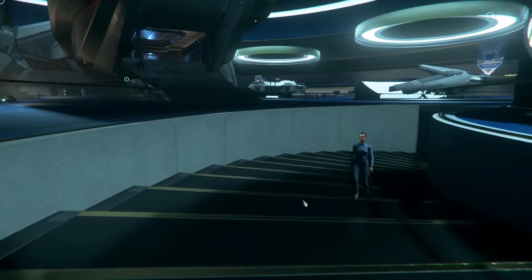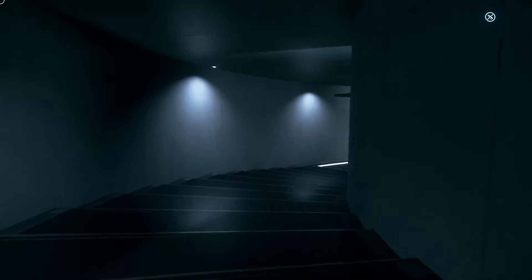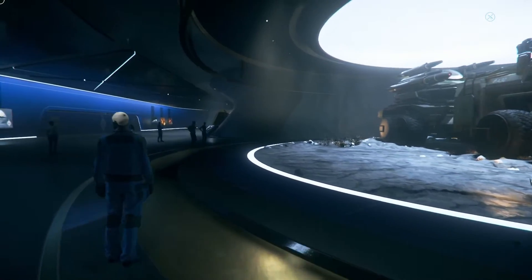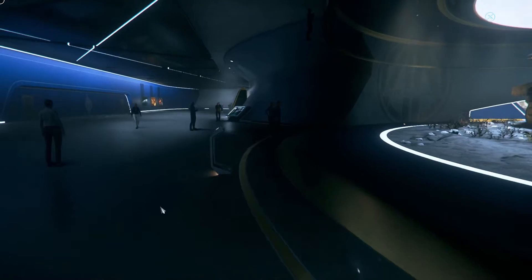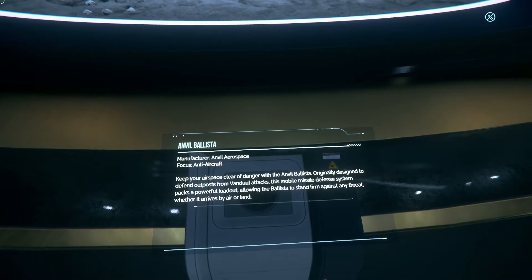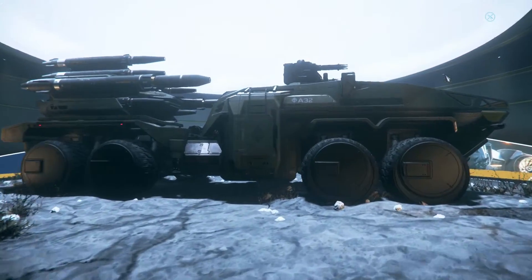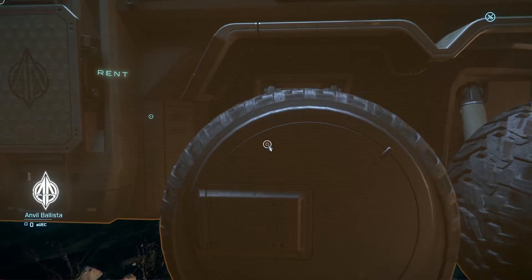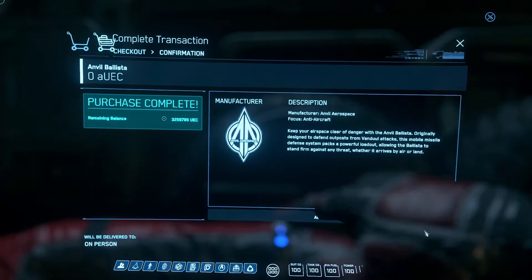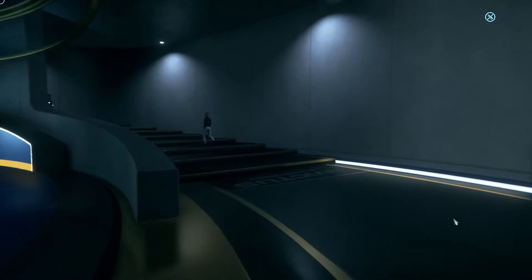We're going to do today just a little bit different and start out downstairs for variety. The only thing down here today is this great big beast - the Ballista, which is an anti-aircraft rocket launcher monster ground vehicle. It also has a turret on it so it can do some ground stuff. It's cool - an eight-by-eight missile turret trek kind of thing.